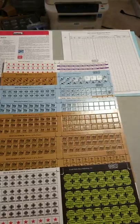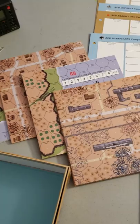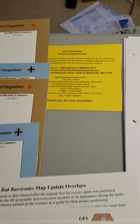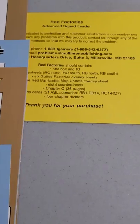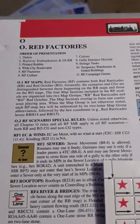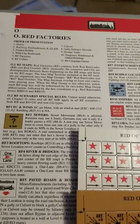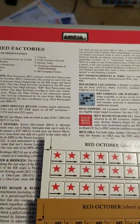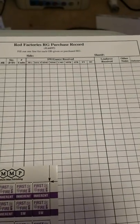Look at all of this ASL goodness. Let's zoom in here first and see what they got. They got the yellow sheet here of course telling us what's in the box. From there we can see we have Chapter O, which is now known as Red Factories, with all the information that talks about the campaign games, and of course the Red Factories purchase sheet.